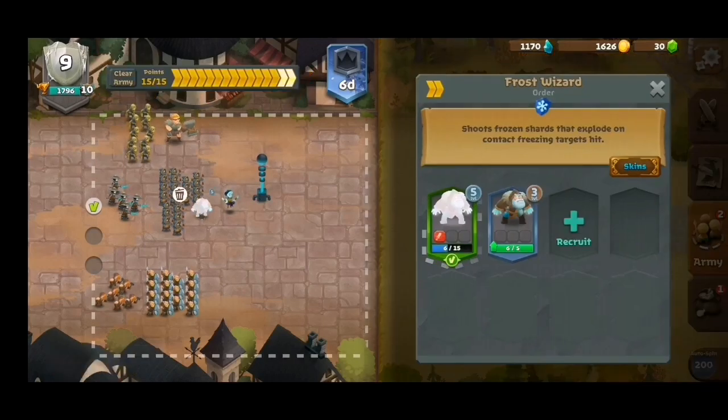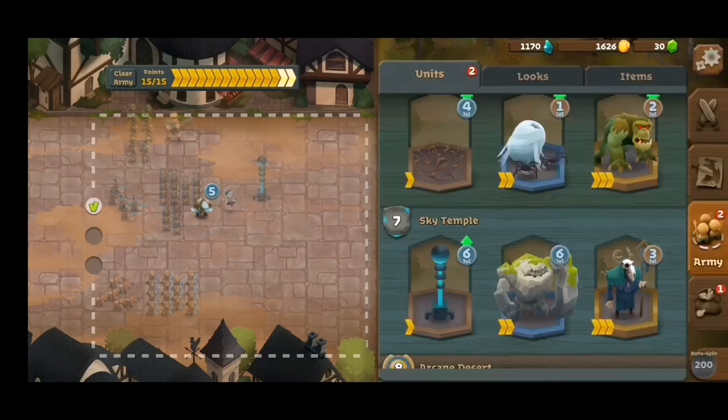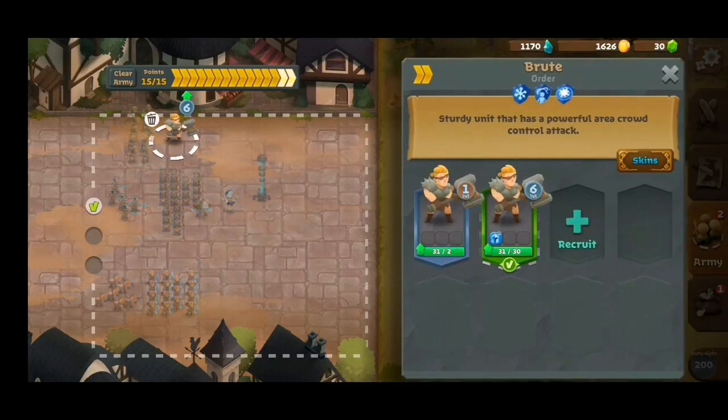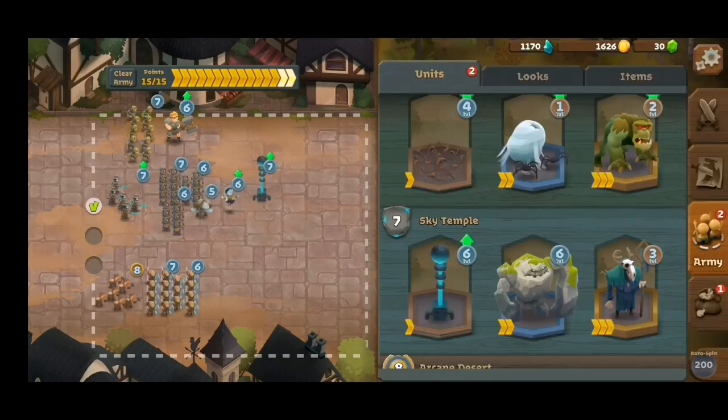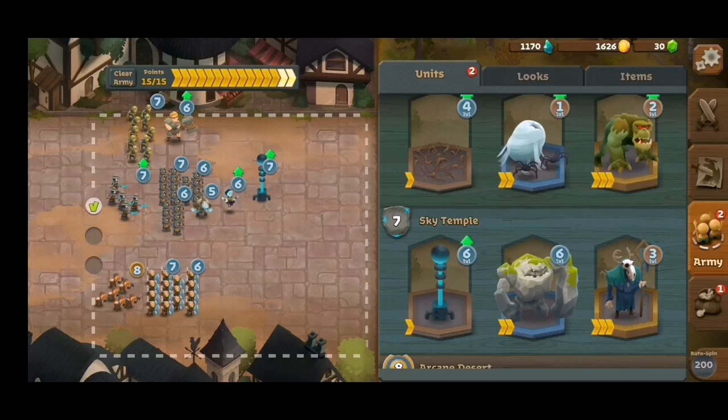Lastly, we have the Frost Wizard, which is really helpful for freezing opponents. It's good because when it hits multiple targets and combined with the Brute's knock-up effect, the damage is going to be terrifying. You'll be able to penetrate the base and follow up with the attack of the archers, making it deadly for your opponents.